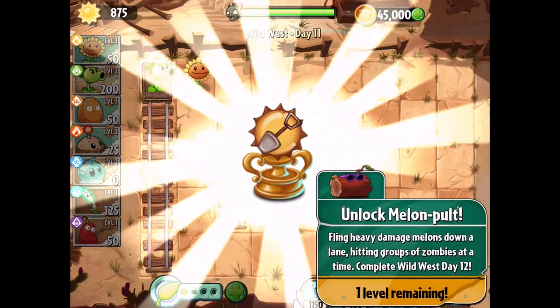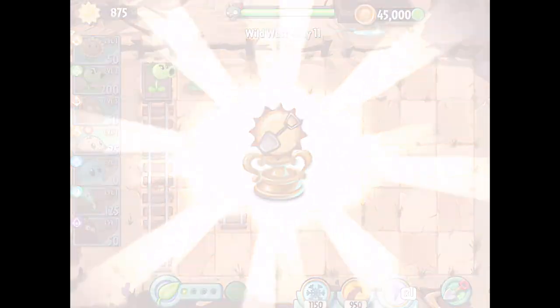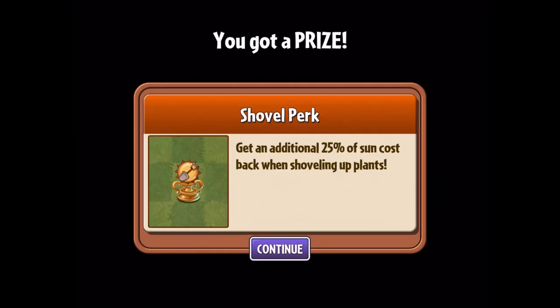We get ourselves another upgrade for digging up plants. Currently if we dig up a plant we get 25% of its original sun cost. We get the shovel perk — an additional 25% of sun cost back when shoveling up plants. So now if you plant something that was 200 sun and decide you don't want it anymore, you dig it back up and should get 100 sun back. That's pretty cool.